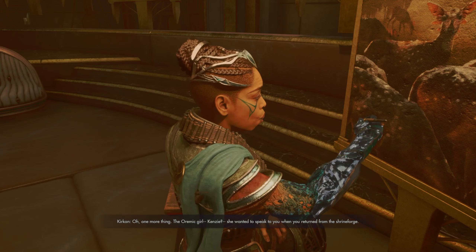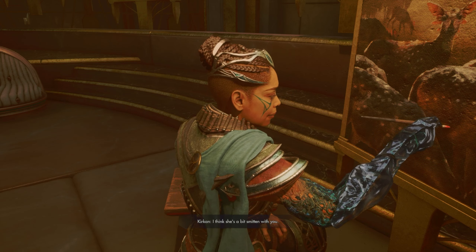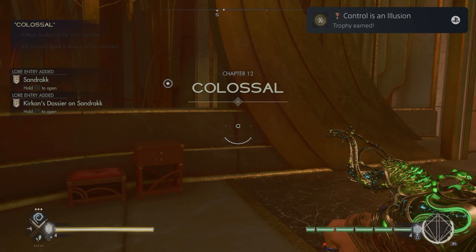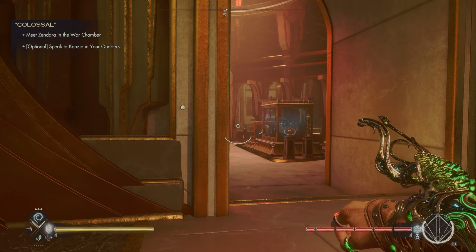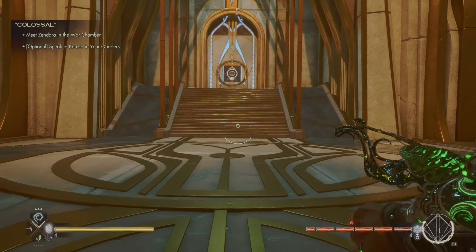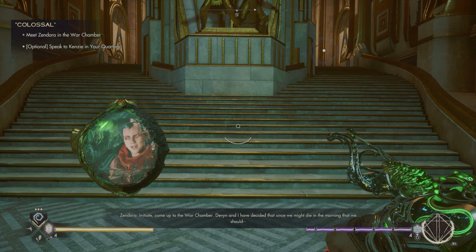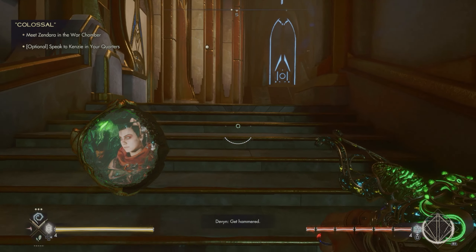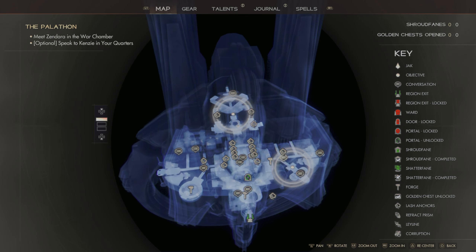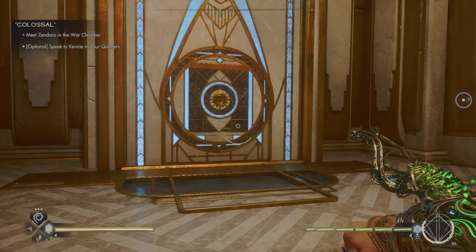'You'll all set out for the Deep Mirror in the morning. One more thing - the Oramic girl Kenzie, she wanted to speak to you when you returned from the shrine forge. I think she's a bit smitten with you.' 'Yeah, I don't know if it's limited to just me, sir.' That was a bit of a double entendre. Let's go speak to Kenzie - it's an optional objective. 'Come up to the war chamber, Devon and I have decided that since we might die in the morning, we should get hammered.' On my way. First I want to go to our quarters - I'm not sure where they are.